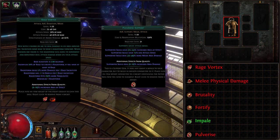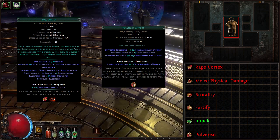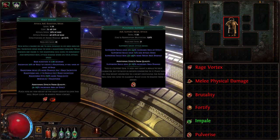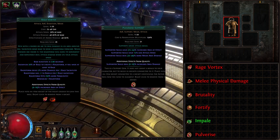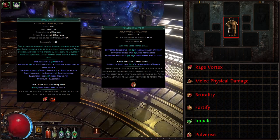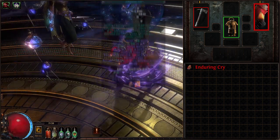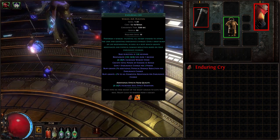We are not using Multistrike in this gem setup. Although it does show a big increase in DPS numbers, attacks supported by Multistrike cannot be exerted. Awakened versions of the gems can and should be used, but are not essential. Next is our Warcry setup, which we have two of, socketed in both hand slots.